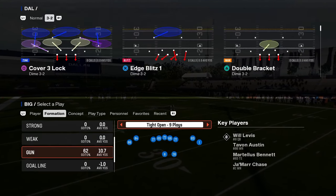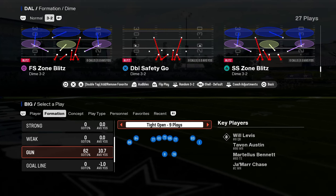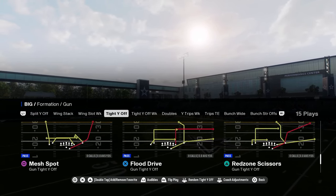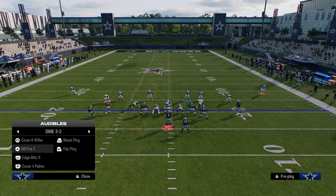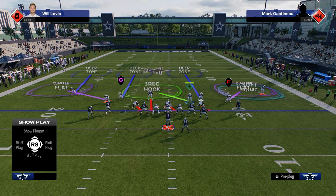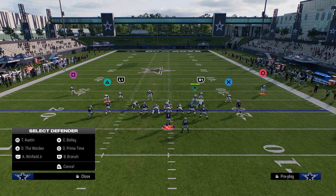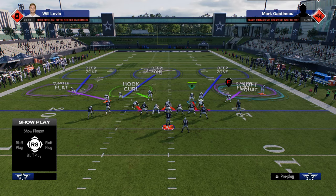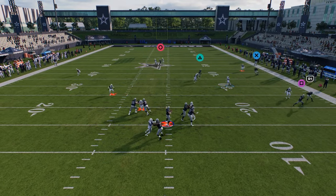This applies to more than just Tight Open — you can get into Tight Y-Off, for example, and it's almost identical because you have two-by-two compression on both sides, a very similar formation layout. Another thing you can do against Tite is Mabel one side and Cover 4 the other: Cover 4 the wide side and Mabel the short side. You could also roll the coverage — this is going to be a little more susceptible to a seam streak on the right side but gives slightly better outside coverage. Either way, this gives Tite a lot of issues.